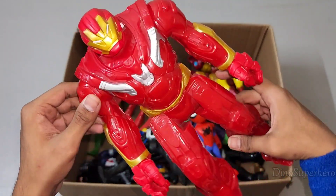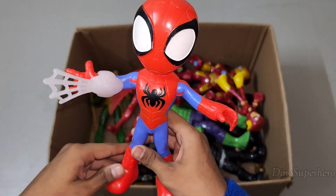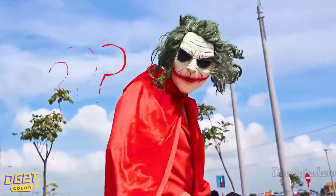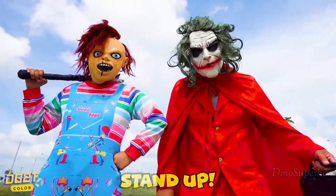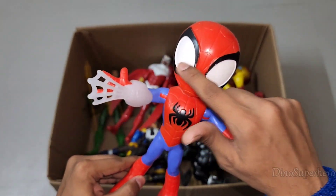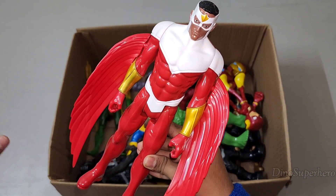Wow guys, Hulkbuster is so cool, golden and red metallic iron suit! Now let's see what to pick next — red and blue one. Oh wow, look at the cute very big eyes — he's a very cute Amazing Spider. Now let's use this one — wow guys, look at him — he is the flying superhero, this is Falcon!